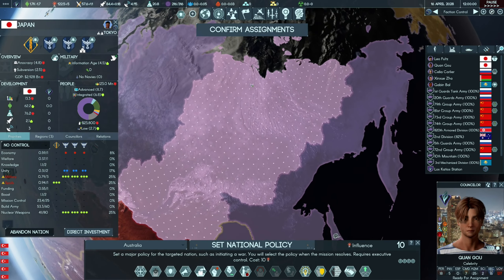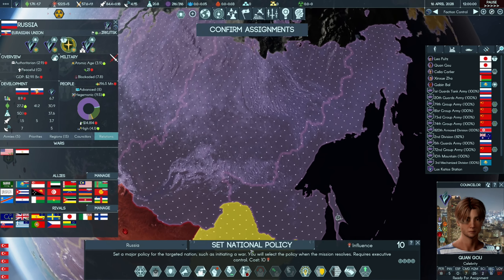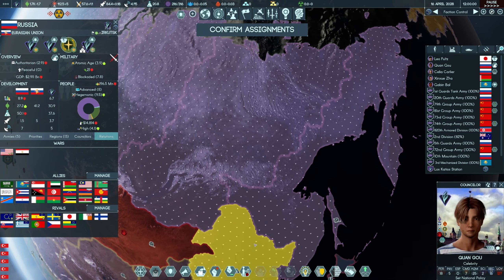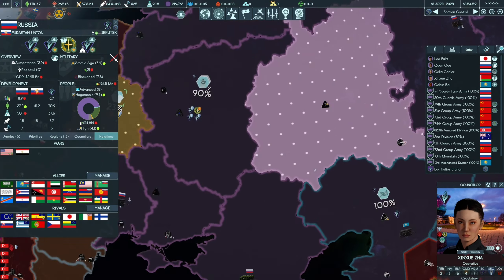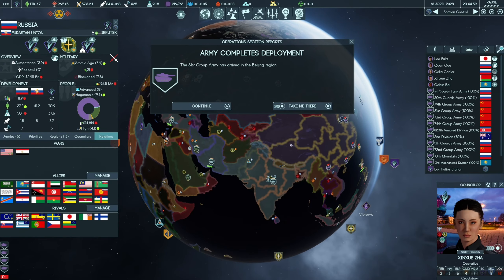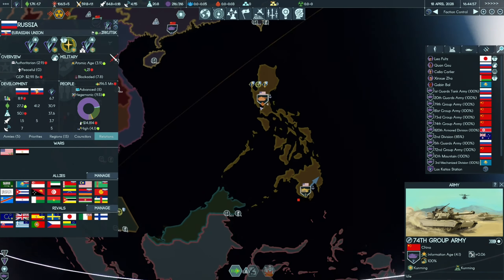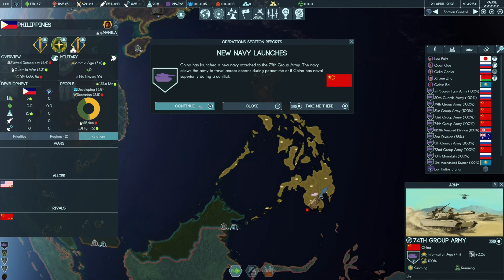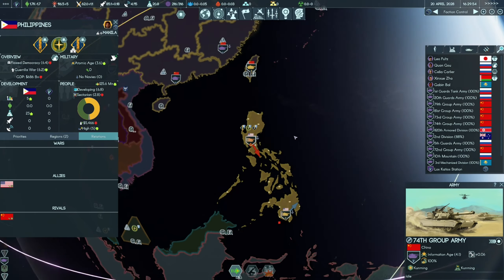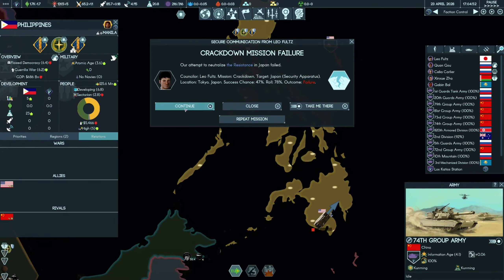The Philippines just has a rivalry with China. Let's do a crackdown - 23 percent chance, not a high one but let's see. This is our last turn, last movement. China has launched a new navy - we have a new navy in one of our armies in China. Their attempt to neutralize the resistance in Japan has failed. We need to make the Philippines rivals probably. Mission complete - declare war on the Philippines, confirmed.